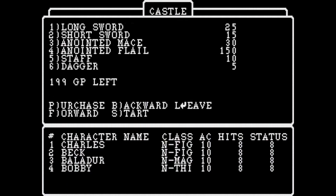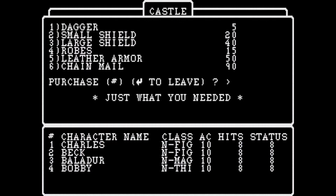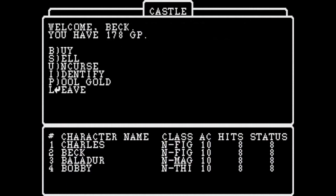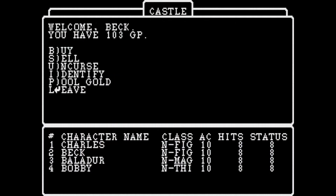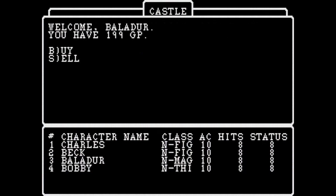Now we'll send Mr. Beck in — he's going to buy a long sword, purchase one, and then forward — purchase some leather armor, get him a little bit of armor, and leave. Each character has to do their shopping on their own, which is a nice touch. Now Ballador — he's the mage, so he gets robes. Long swords are useless for him. Let's get a staff instead — purchase a staff for five gold.